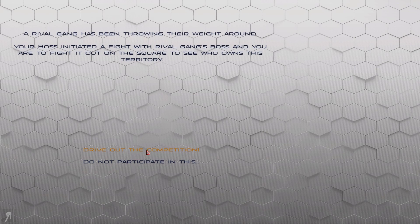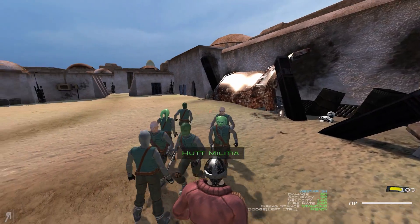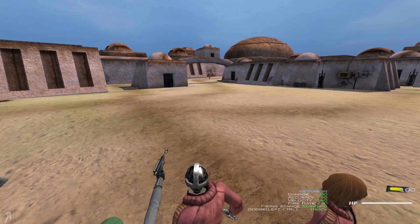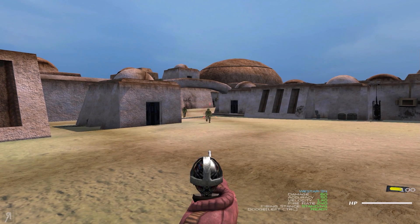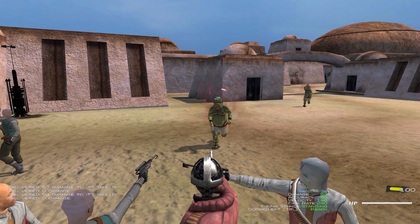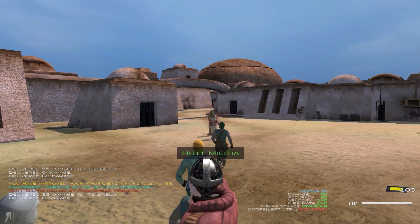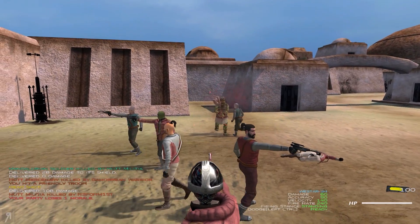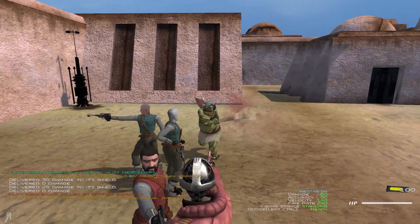Let us drive out the competition and see what's going on with our droid. Here we are — I have some Hutt militia right here. Those guys want to kill us. Look at the surroundings — they're already fantastic. It's a pistol — should have specced into pistol proficiency, that probably would have made sense. I did some damage to the shield. That guy's dead. You can see that these guys actually have energy shields, so that's the reason you have the opportunity to spec into deflection and things like that. I think that's really cool.